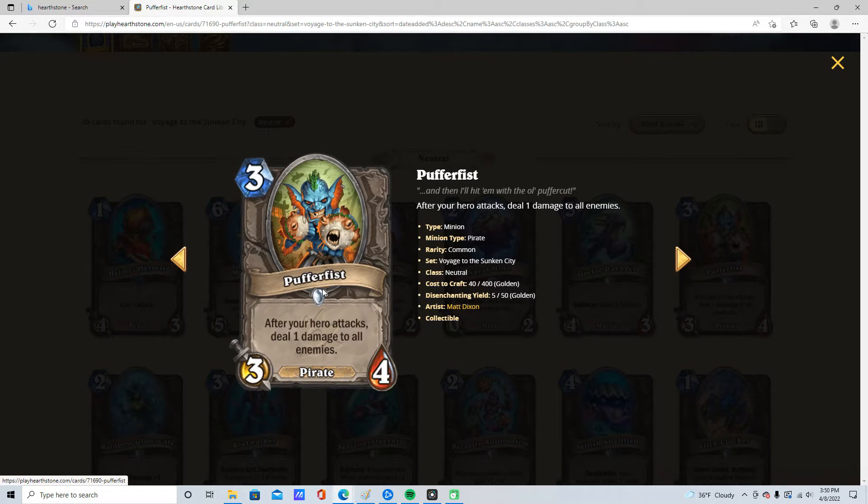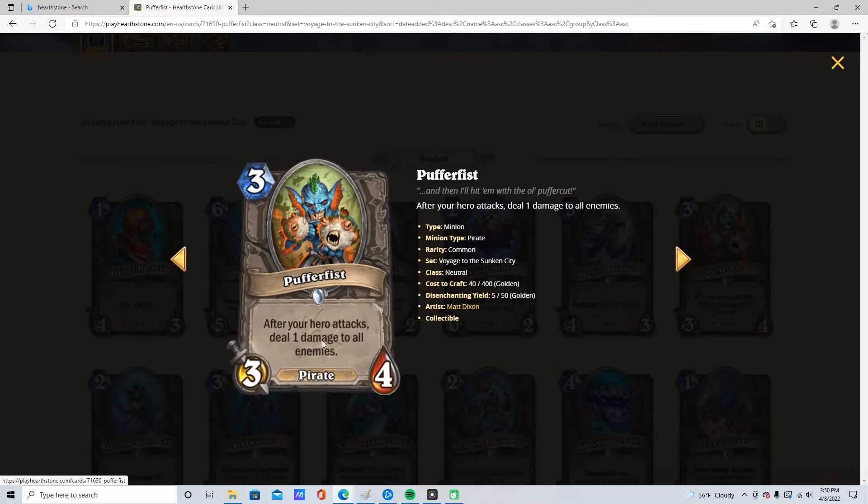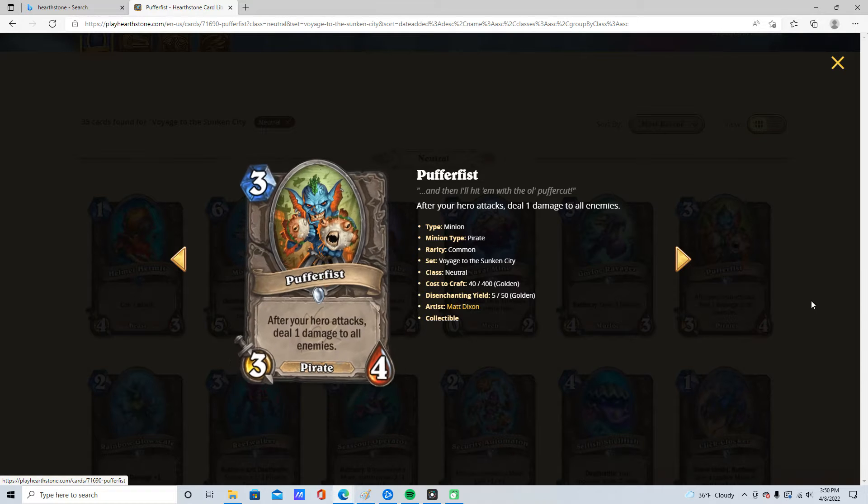3 mana, 3/4, Pufferfist. After your hero attacks, deal 1 damage to all enemies. It is a pirate. I don't think pirates want to run this. I'm going to say this is 1 star.